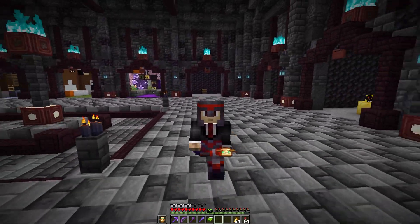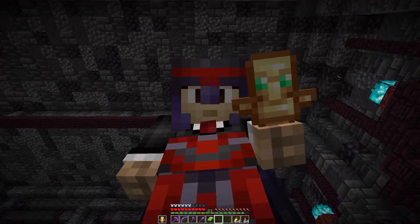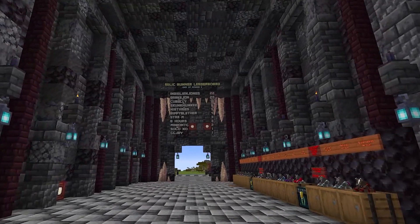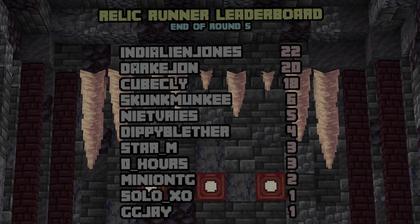Right now, this episode is going to be all about the winners — who won. Let's just find a nice little cube here. And there's the results. Coming in first with five points and over 2,700 coins submitted in round five was Dark John, followed by Cubic Lee with four points, Indy Alien Jones with three points, Neap Freeze coming in with two points, and then Zero and Skunk each getting one point.